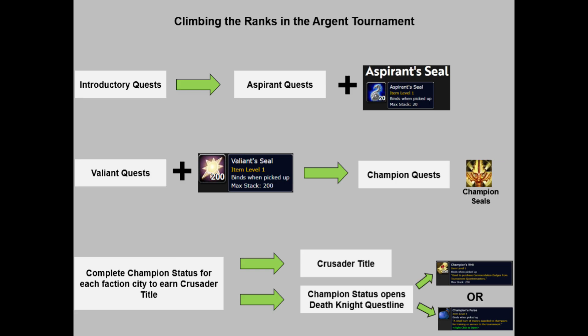Champion quests reward you with champion seals, which are then used to purchase mounts, tabards, and pets. Generally, pets are about 40 champion seals, tabards are 50 champion seals, ground mounts are 100 champion seals, and flying mounts are 150 champion seals. These are sold from the city vendors located throughout the grounds.